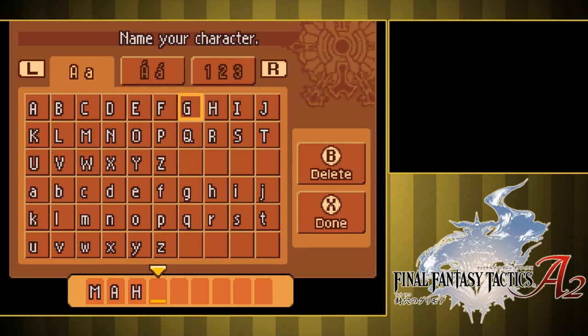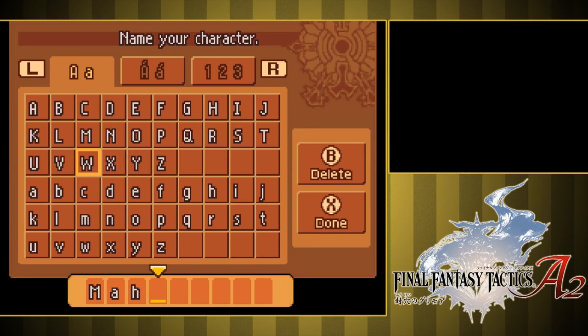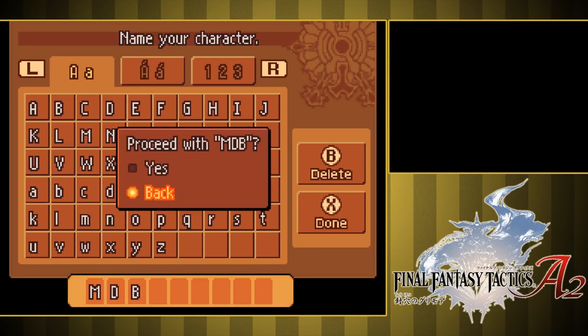Oh wait, can you do lowercase? I'm stupid — lowercase is right at the bottom there. And can I do dashes, do they have symbols in this? They do not have the one I'm looking for. My name doesn't fit. Alright, MDB it is. Done.